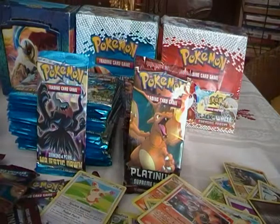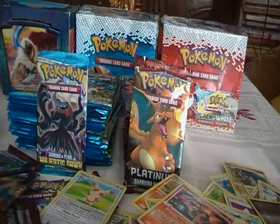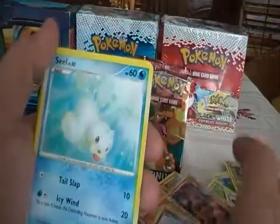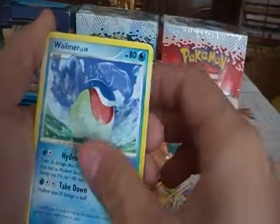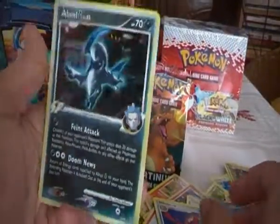The last pack. We have Drifblim, Seel, Growlithe, Chimchar, Tins, Palmer's Contribution, Wailmer, Milotic, Metal Tower, and Houndoom Hollow.